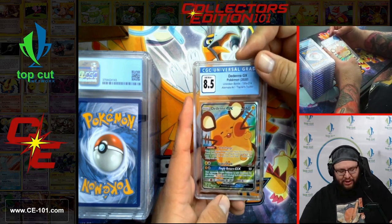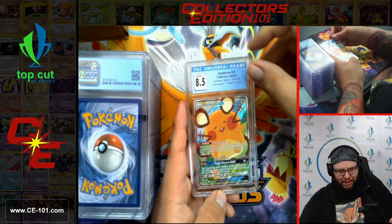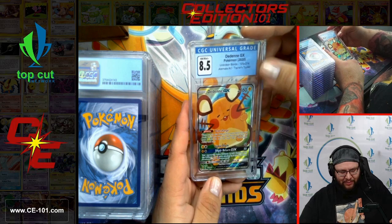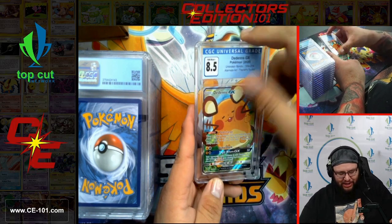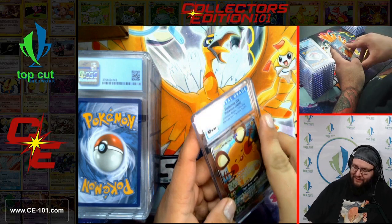Next, Dedenne GX — beautiful alternate art from the Trainer's Toolkit. Looks like he kind of smashed up against the card — he's got his little chubby cheeks pressed up against the glass. That's what this reminds me of every single time. When you put it in a slab, it's almost even funnier. Love, love, love, love that card.